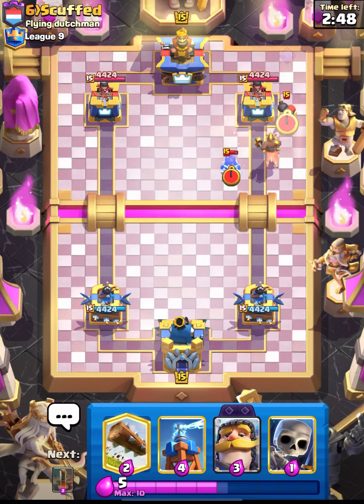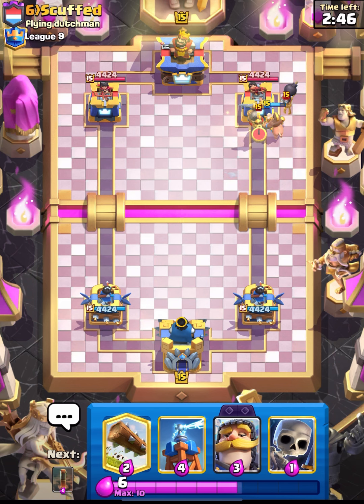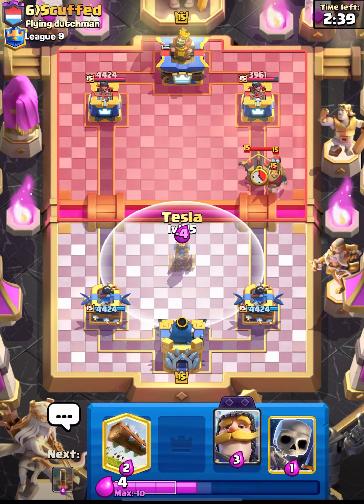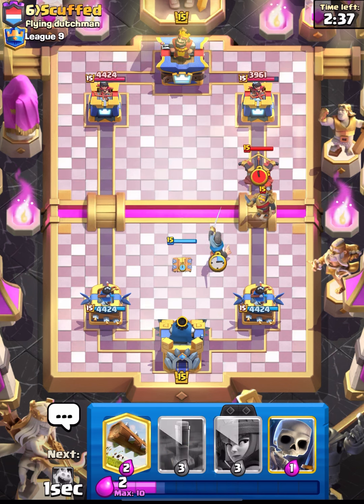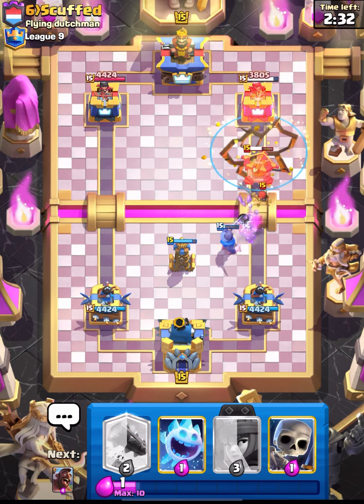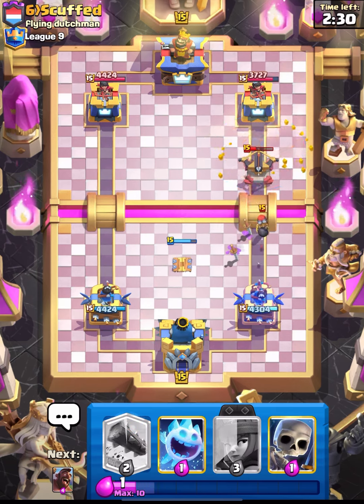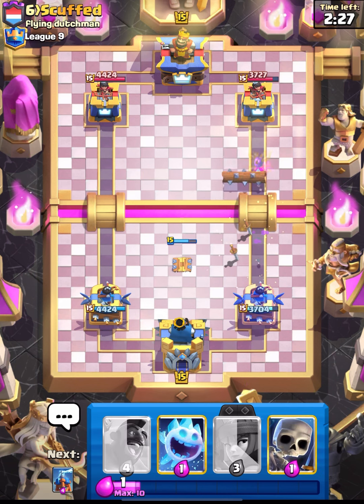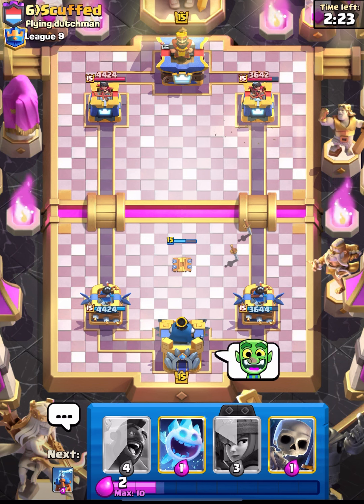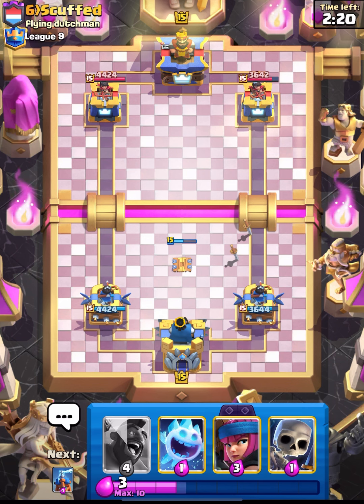Let's move on to the next one. We are up against scuffed and I'll start with my hog. This guy is also running princess, so it won't be too bad. We need to lock this back - looks like it's going to be an expo case. Let's cycle our EQ on top of his expo and we need our log as his expo will get the connection. We are leading by about two HP damage.